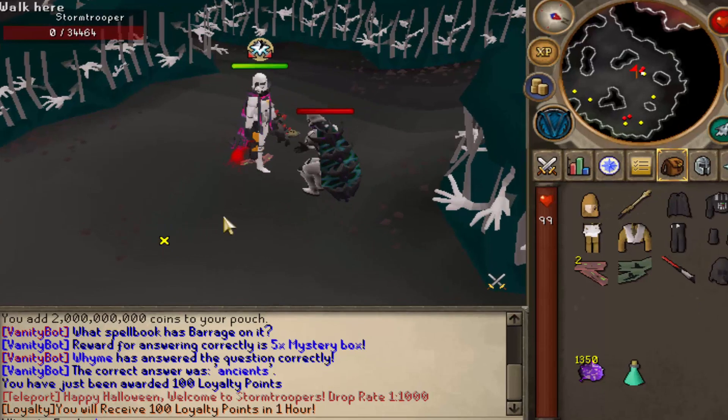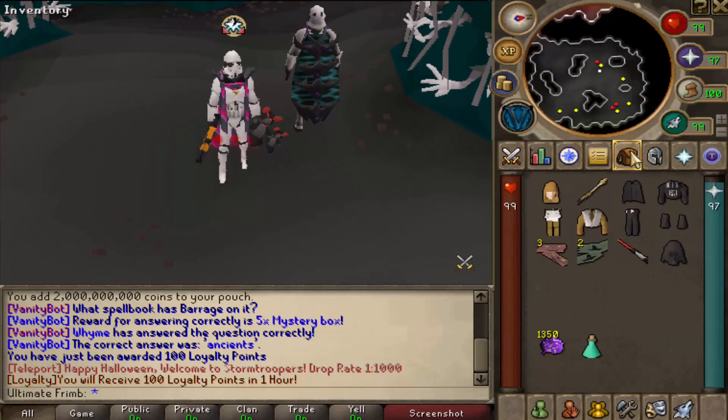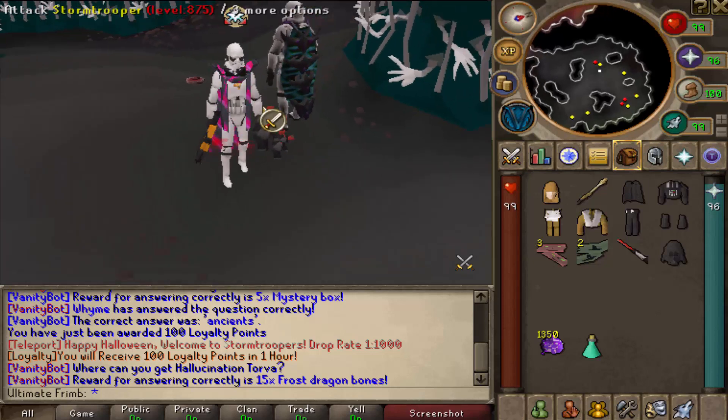By the way, you guys do want to make sure your clients are on 1.65 — this is going to be the newest addition. We also have this brand new drop rate viewer, which actually goes in depth of what your drop rate is and where you're getting some of your drop rate from. So as you guys can see, Stormtrooper pieces are 2% each, owner cape 10%, lava amulet, NPC kill count, ultimate mode bonus, stuff like that. It's going to show you guys your total drop rate — 88%, very, very high. It just goes in depth to show you all the actual different values.